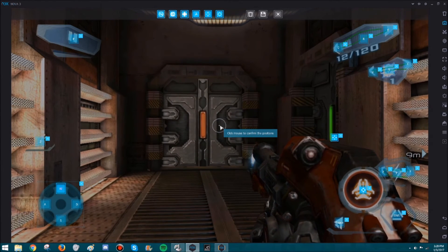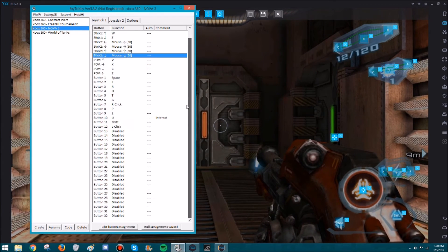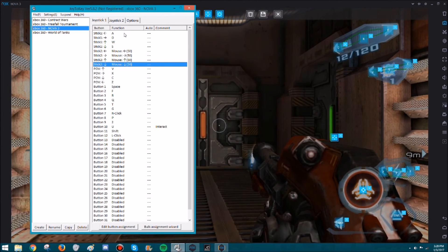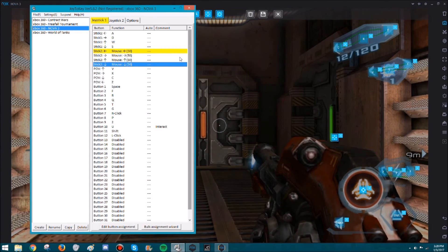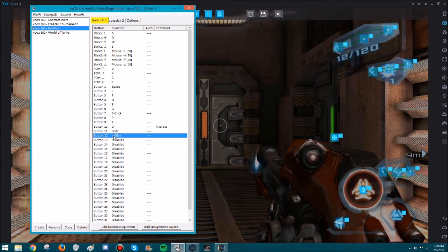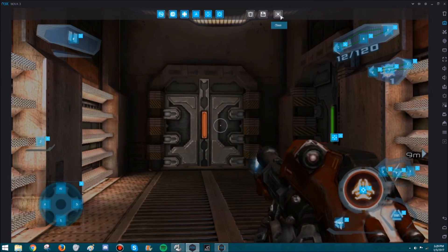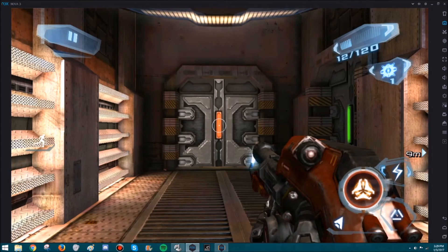I'm going to show you Joy to Key really quick just for the heck of it, because it's cool. There are plenty of good tutorials on this out there. You shouldn't have any trouble downloading it. The tricky part is finding the right driver for your controller. But you basically map it — press buttons and find which one lights up, then assign a button to it. I just think this thing is really cool so I wanted to show you guys. And that's about it.